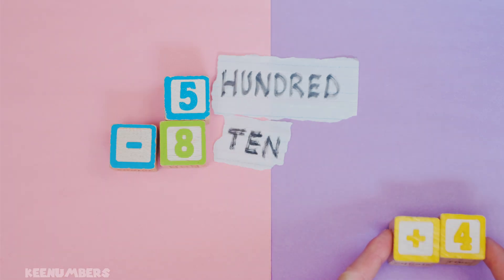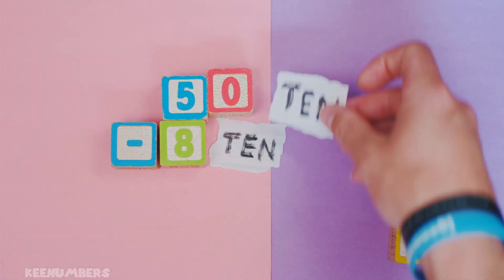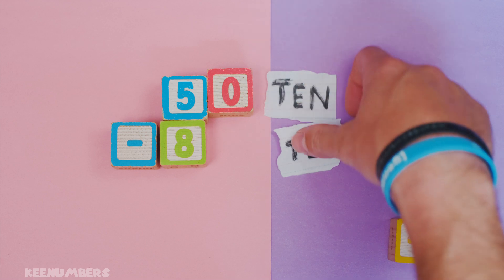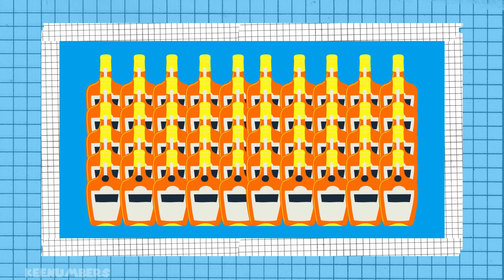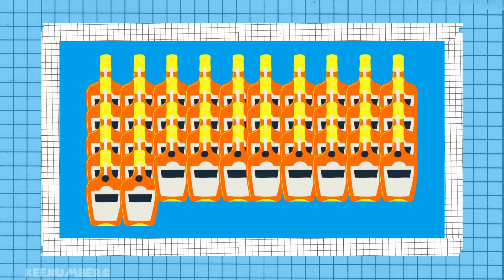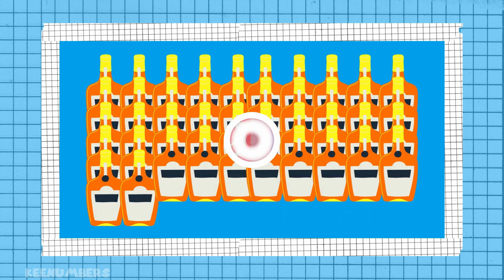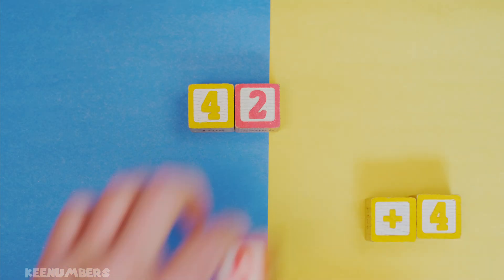Five hundred is the same thing as fifty tens, and eighty is eight tens. So what's fifty take away eight? If you have fifty bottles of rum and you take away eight bottles of rum, then you've got a pirate's life — because that's forty-two bottles. So four hundred twenty, and don't forget the four. Put it all together: you have four hundred and twenty-four.